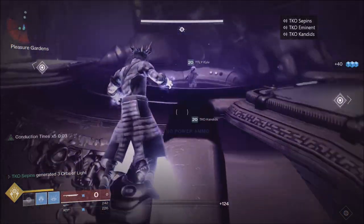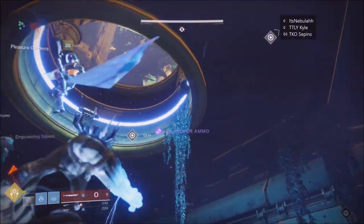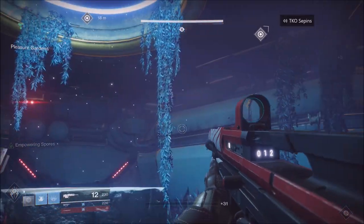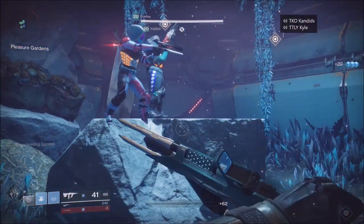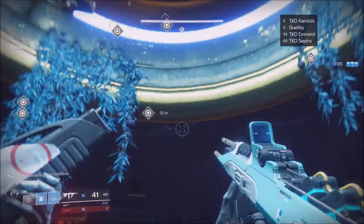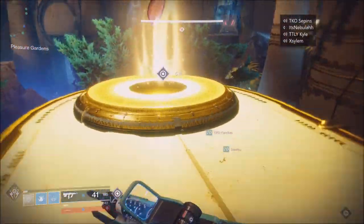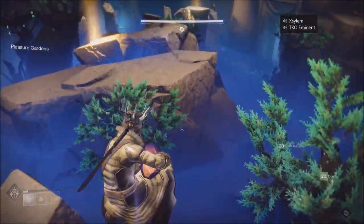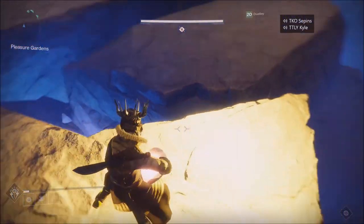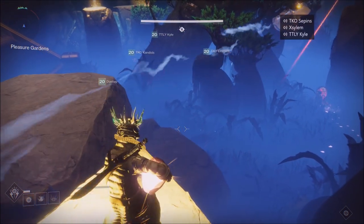This is by no means an easy strategy — you really have to coordinate well with your team. If you can get four or five dogs killed in round one it will be a breeze going into round two or three. Make it a goal to kill at least four dogs in the first round. A few more things to look out for: kill those snipers across the map, make sure you're standing in a light to use that weapon and kill them.